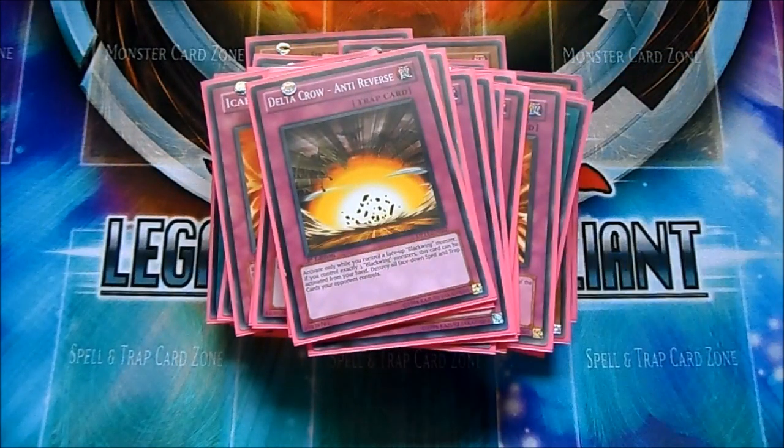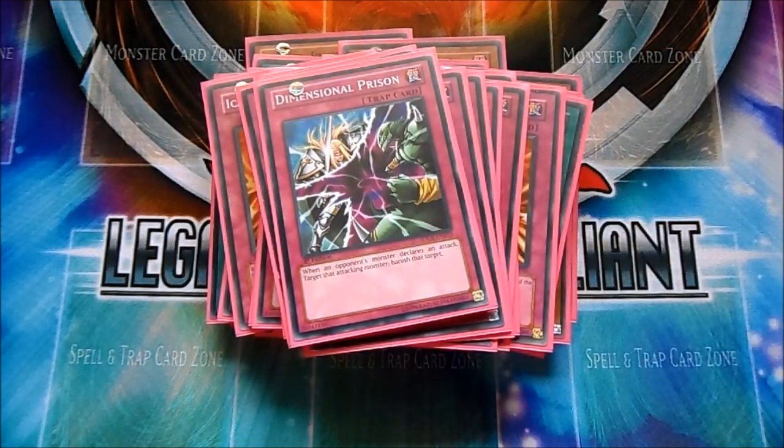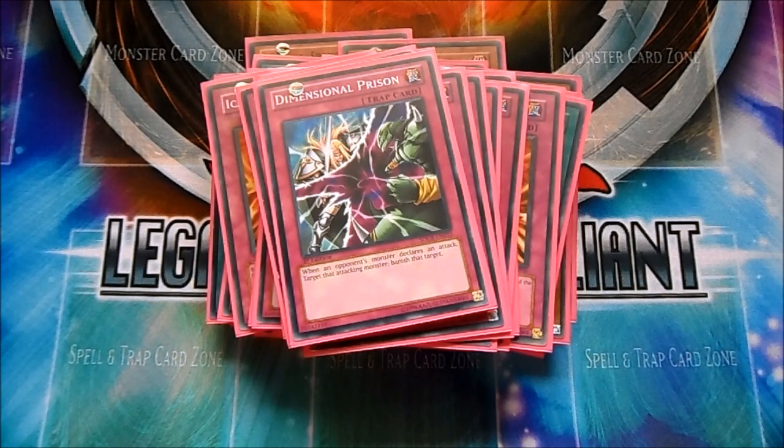The one Delta Crow, just to punish people for setting trap or spell cards first turn. And the one Dimensional Prison — still really good against Fire Kings and anything you can get rid of. So that's the main deck. That's the best structure I can come up with for the moment, focused on drawing Whirlwinds and Black Wings really fast to get the board set up. Nothing fancy, no tech cards, just straight up Black Wings.